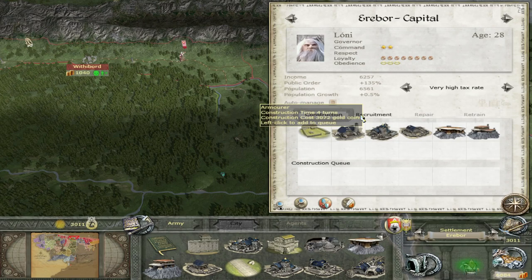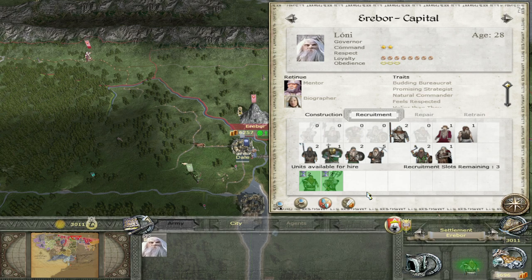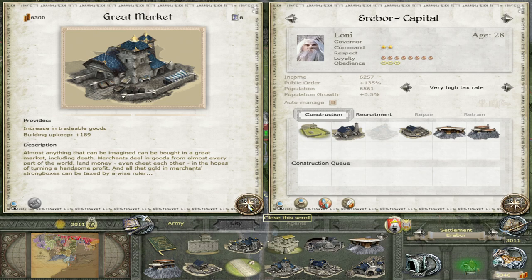I'm really going mental. At Erebor, we can obviously recruit more of the Axemen. I don't like the Vault Wardens particularly — I can't seem to get them to work well when I've used them before. We could do another Spy. The Mattocks are not too bad. We could go for the Great Market again, but I don't have enough money for that.